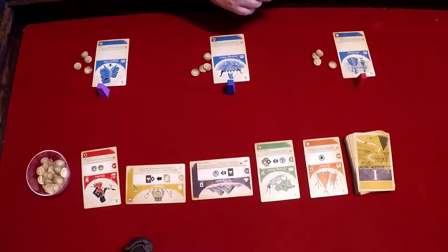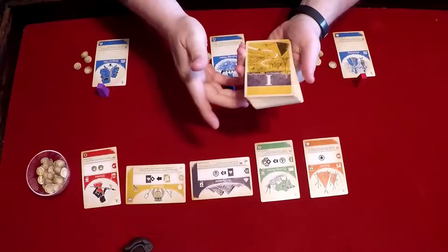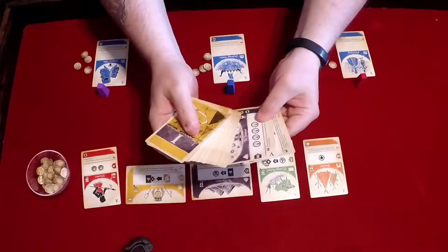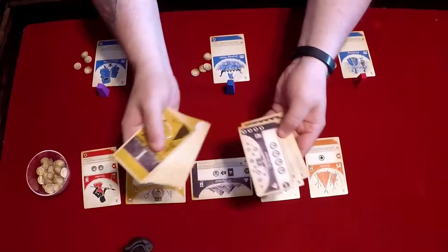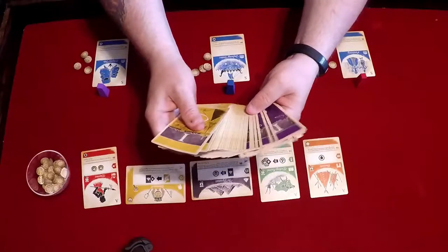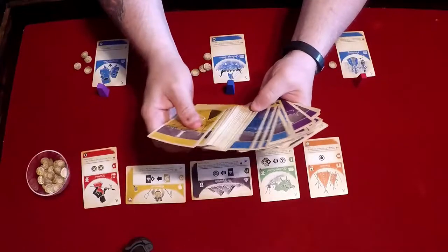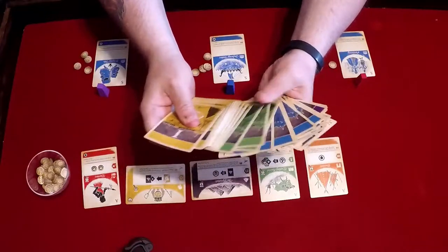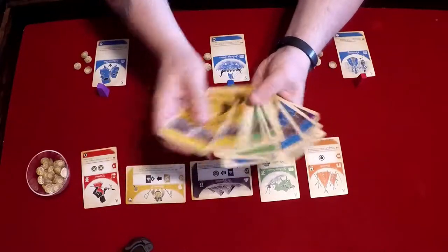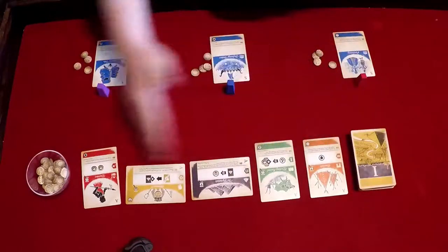What you see here is the deck, and the deck is always set up the same way. At the very bottom you have the future, you have the internet, then you move into all the H5 cards, H4 cards. Each of these will be shuffled individually and then put in H3, H2, and H1 cards. You put these in a pile. The H8 cards are dealt out into the market.